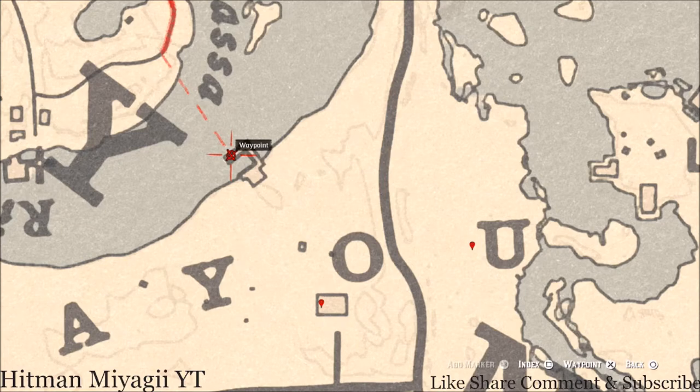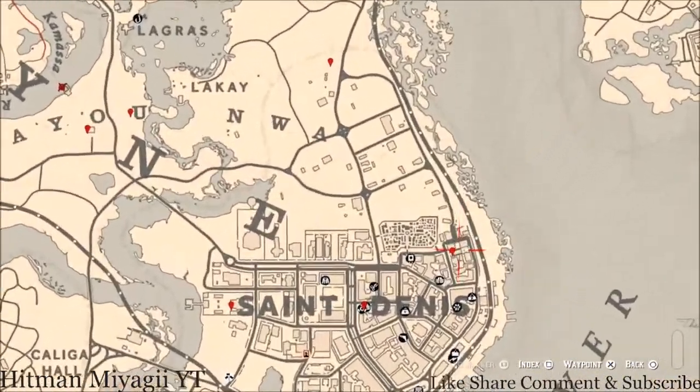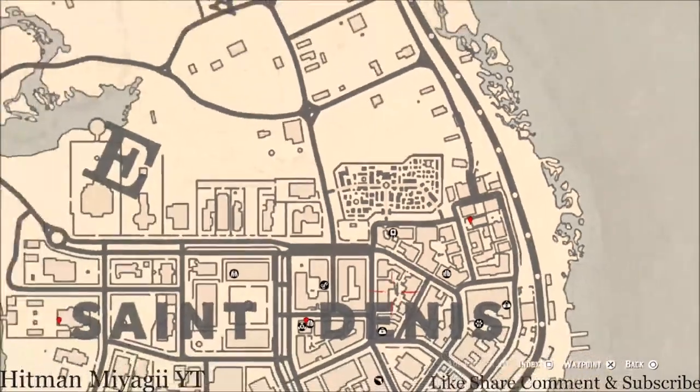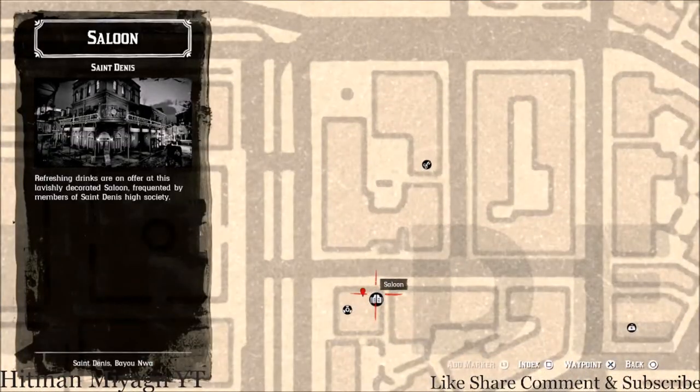There's also a tarot card right here on this dock, right at the edge — that's a Page of Pentacles tarot card at that location. Let's go down to this marker right here: in front of this church there's a bench, and on that bench you'll get a Ten of Pentacles tarot card, right next to the entrance of the church.